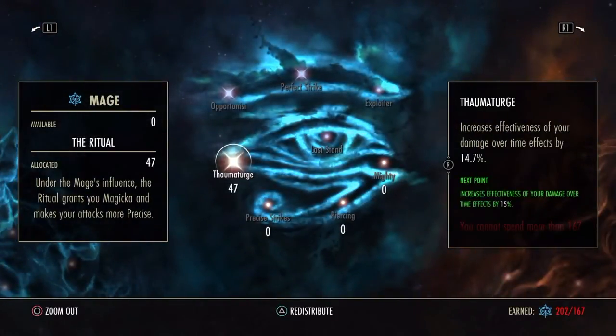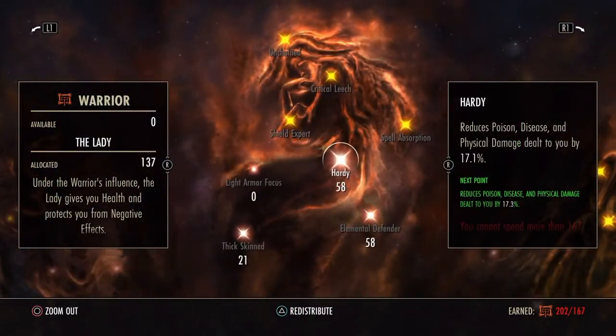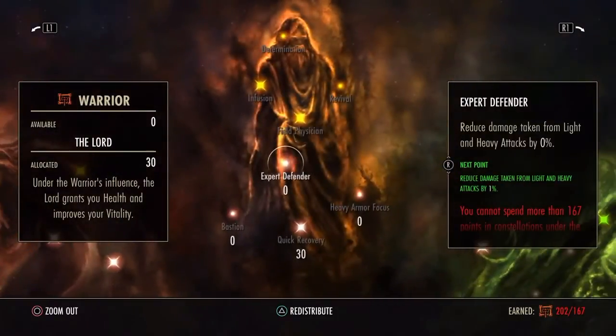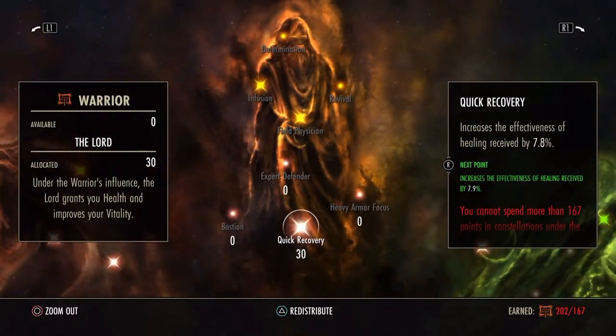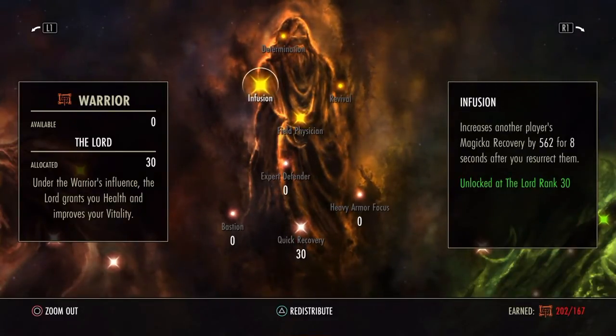We go 47 into Thaumaturge because we're doing a lot of damage over time. We do a split between Hardy, Elemental Defender, and 21 into Thick Skin. I go 30 into Quick Recovery — you don't have to, but it's nice to have that little extra survivability, plus you'll get these extra little bonuses when you're rezzing people.